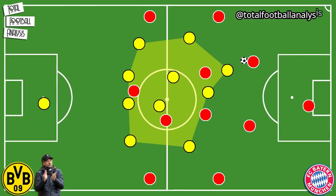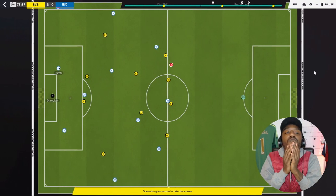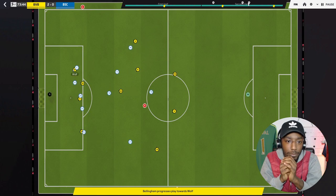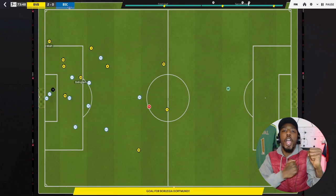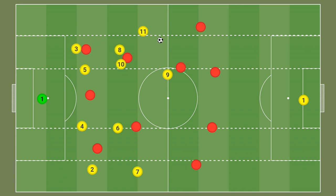Looking at his Dortmund side, one can often see them setting up in a mid-block in a compact 4-4-1-1 shape. The two forward players were especially supposed to use their cover shadows to prevent passes into midfield. Dortmund prevented the opposition from playing any penetrative passes and started their press with certain triggers — a bad pass, missed control, or a close body shape of a receiving player. One of their defensive strengths was how the wingers tracked back once being overplayed, allowing them to outnumber the ball carrier near the sideline.